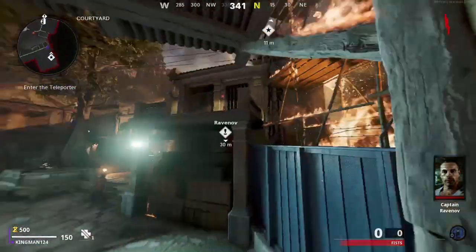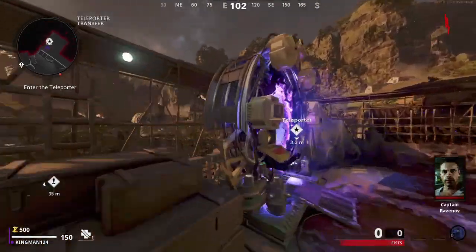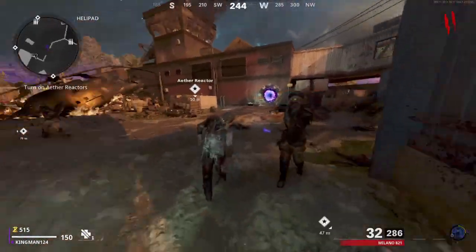What's going on guys, it's Kingman, welcome back to the channel. I'm going to be showing you a walking AFK glitch on Firebase Zombies. What we want to do is do the parkour at the start, go through the teleporter, save up some points, and buy this first door. This door is very important in order to do this glitch.